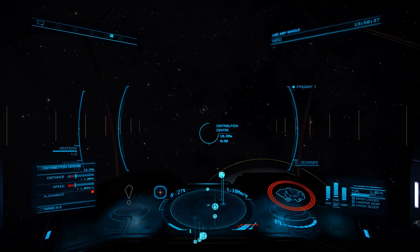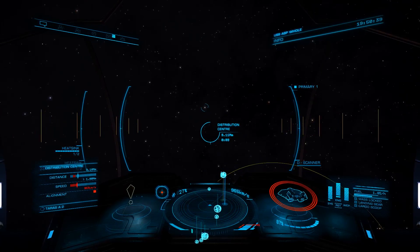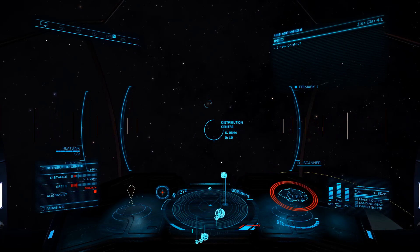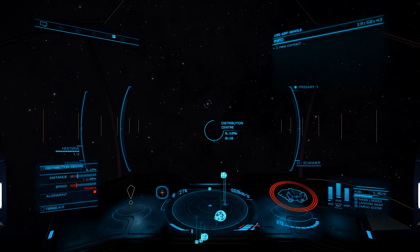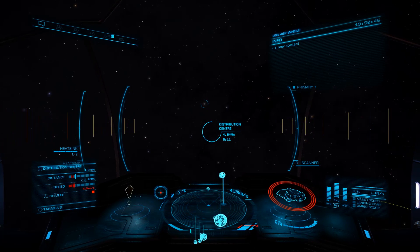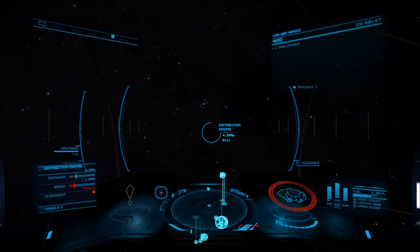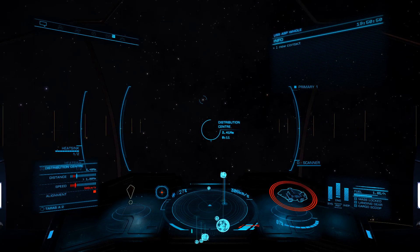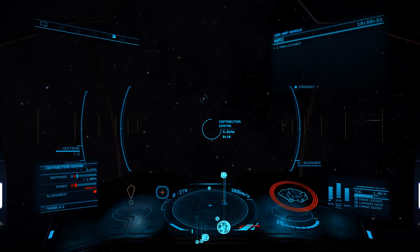The best place to find high wakes are outside popular stations, with the most efficient location being distribution centers. These are located in many, but not all, famine systems. As they are a point of interest, they will only show in your scanner when you're within 1,000 light seconds. So if you don't see one when you drop into the system, head to a station that is beyond 1,000 light seconds to see if one pops up.